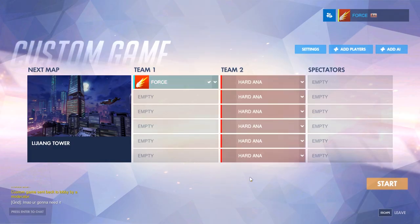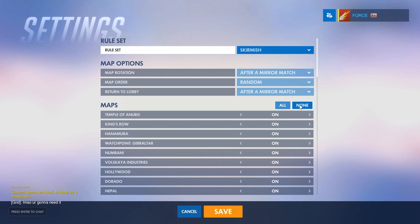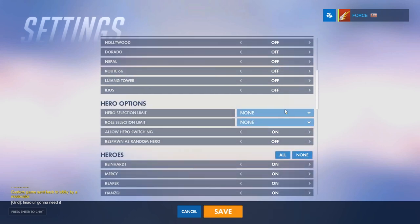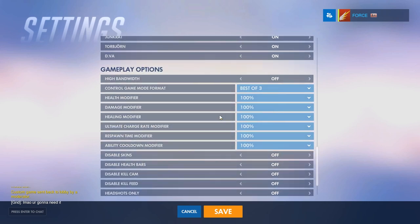Fill up Team 2, which will be your opposing team. Then go into Settings, go to the rule set, set it to Skirmish — this way we don't have to worry about running out of time, you get plenty of time in Skirmish mode. Set the map to whatever you want; I'll do it on Gibraltar. Then scroll all the way down to the Gameplay Options and set the damage modifier to 200.